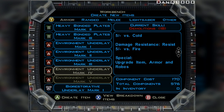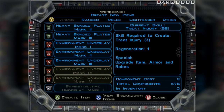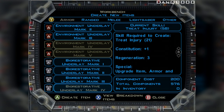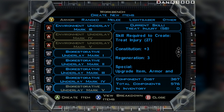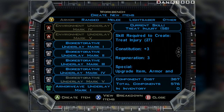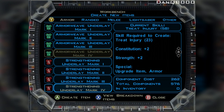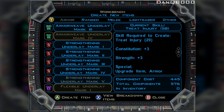What's the difference here? Five... oh, it's probably a higher number — yeah, ten and ten. That's such a good underlay as well. Good treat injury. I think I ended up taking the Strengthening Underlay Mark 5.